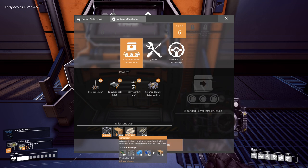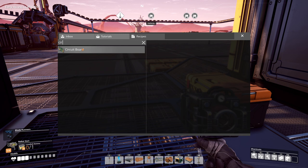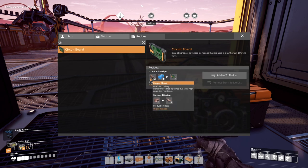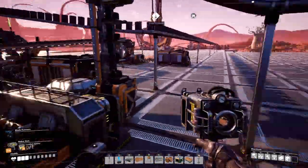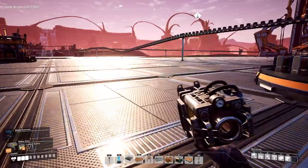It looks like a big chunk of it is related to these computers, and these computers are pretty expensive. You need wire, cable, plastic, screws, and then circuit boards — it takes 10 freaking circuit boards. So it's all about those circuit boards, which is not a hard recipe. But it is plastic and copper sheet, so you've got to ship those somewhere over here to start working on those. I'd like to actually work on that this episode — get those up and running.